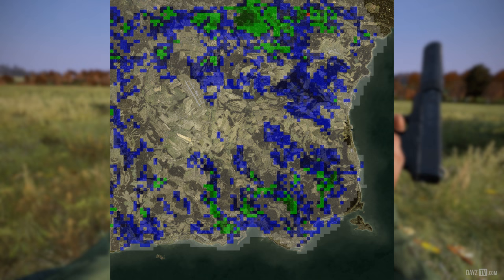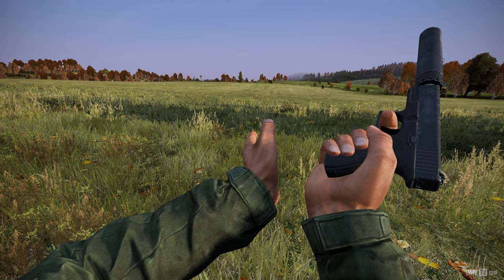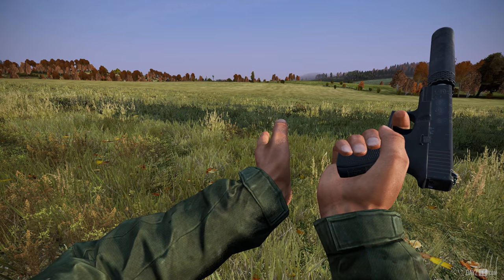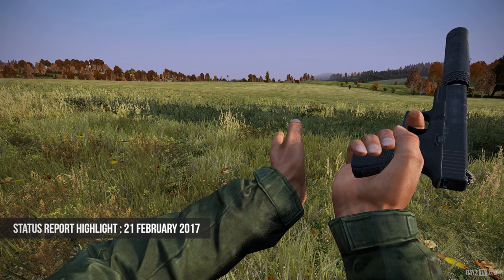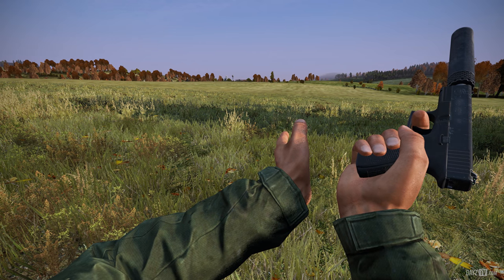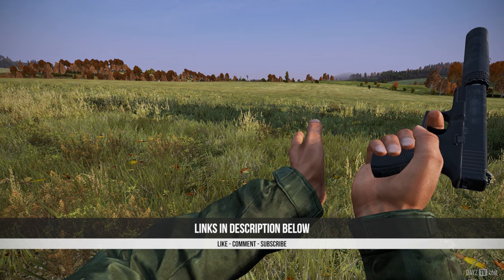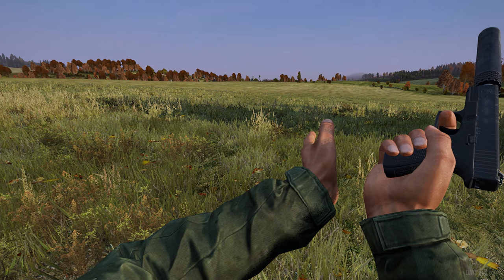The picture on screen shows what kind of result the team gets from one type of benchmark. Also visible in this picture are some slight map changes around the Northwest Airfield and down the western edge of Chernarus — take a closer look. There is still a lot of work ahead, but it's awesome to see things finally coming together. The team cannot wait to share more info about what's coming with the 0.62 update. That's all for this week's Status Report highlight for the 21st of February 2017 — read the full status report for the most information.